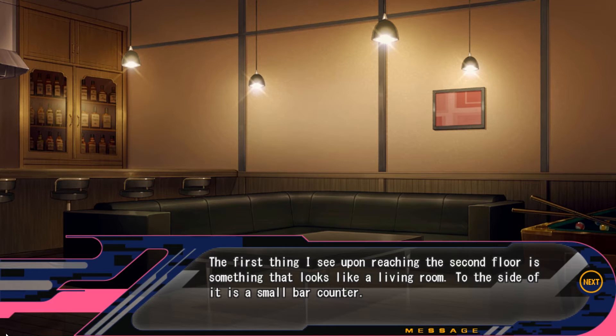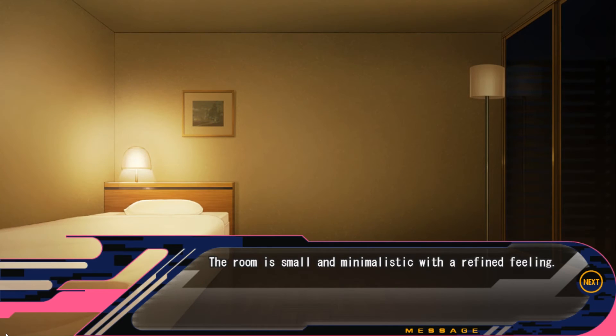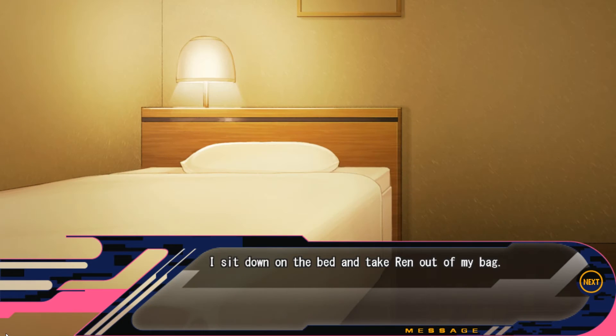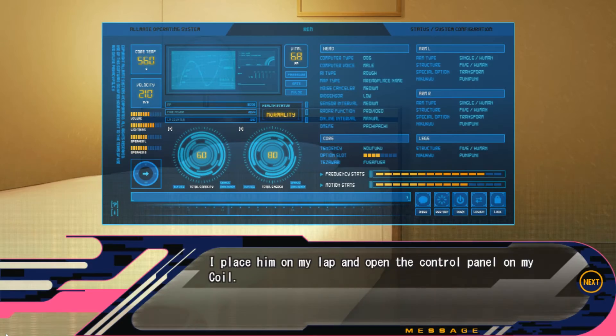The first thing I see upon reaching the second floor is something that looks like a living room. The side of it is a small bar counter. Next to it is a long hallway lined with doors. I check out one of the rooms. The room is small and minimalistic with a refined feeling. I have to examine Ren. I don't know who the fuck I'm talking to right now.